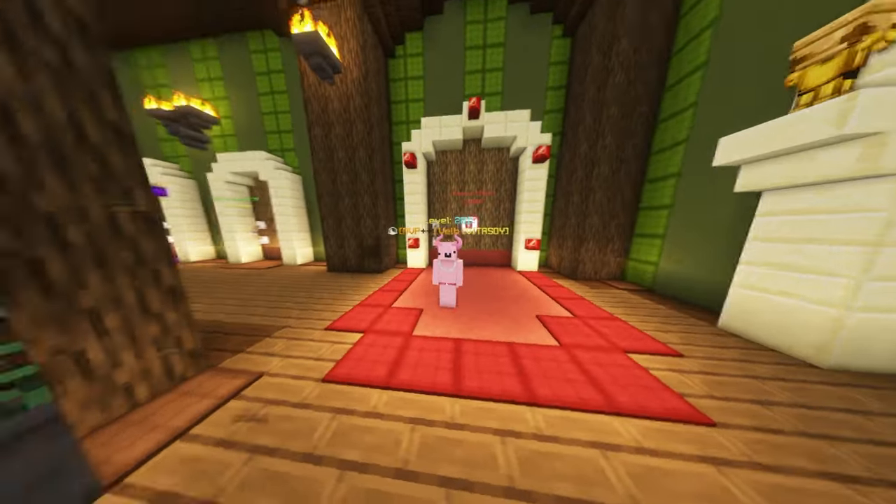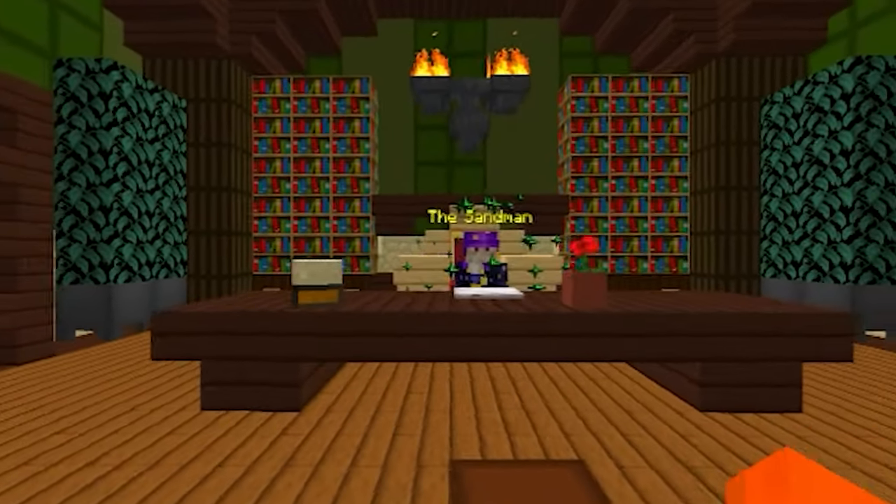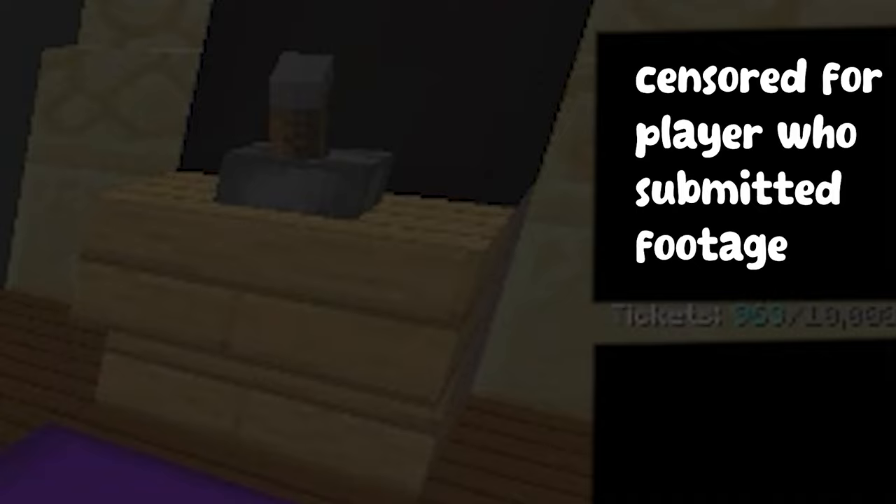I have a secret for you. I'm not sure if you can get in trouble for this, so don't blame me if you get banned. I haven't even done this myself, but you can go into the owner's office. Apparently, you can repeat the arcade quest and go over your slumber tickets limit. This can result in you having 40,000 slumber tickets, which you can use to open the owner's office.